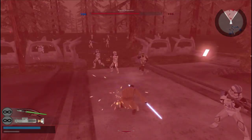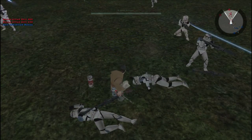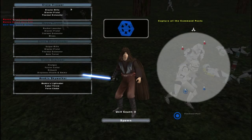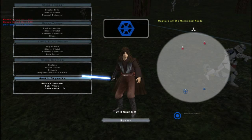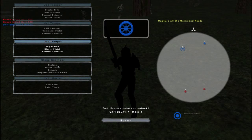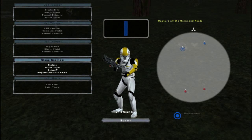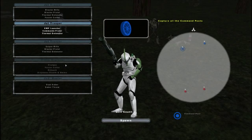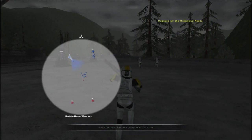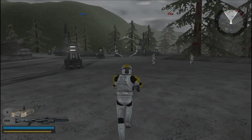We are fighting what seems to be other clones, which is weird. So what's weird is if you're on this side, the Jet Troopers are locked and they already have everything — I'm not too sure why. Also interesting is that the AI doesn't seem to pick Jedi as a regular unit. I'm not too sure why it's clone versus clone.